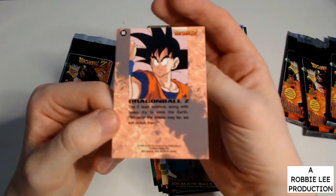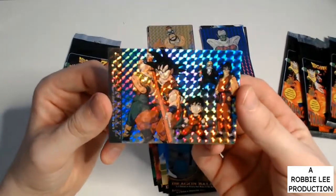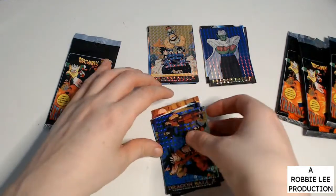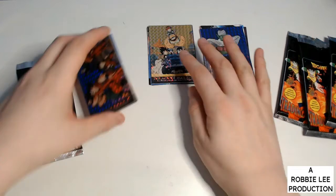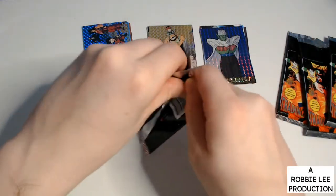The Z team soldiers along with Goku. The Z team soldiers along with Goku try to save the day — whoever the enemy may be, we will defeat them. We got the new friends card and some text on this one.